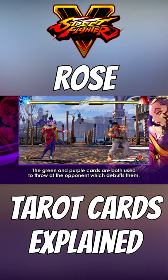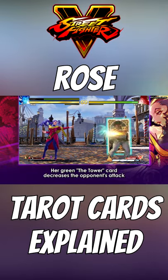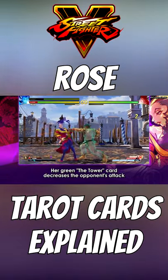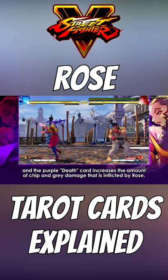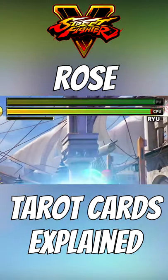Rose's debuff cards are tossed directly at her opponent and will take effect even if the opponent is blocking. The green tarot card decreases the amount of damage that the opponent can deal to Rose. The purple tarot card increases the amount of chip damage and gray life the opponent takes from blocked hits.